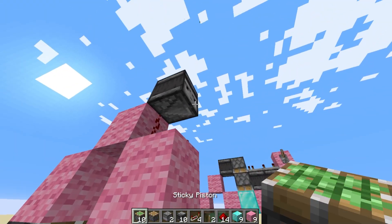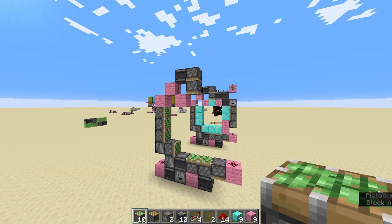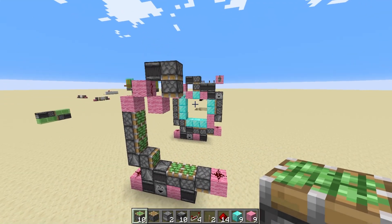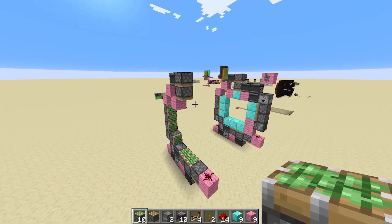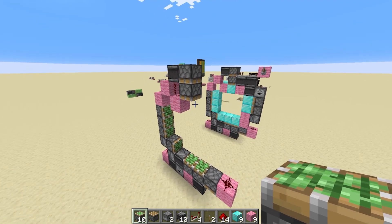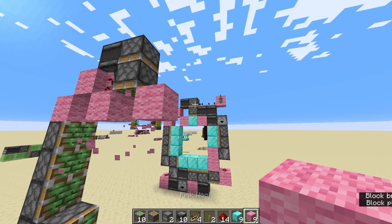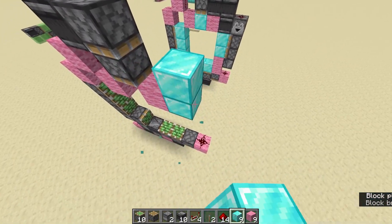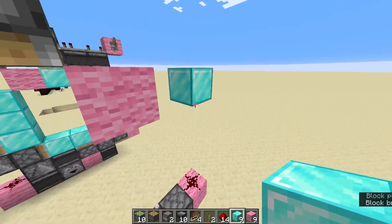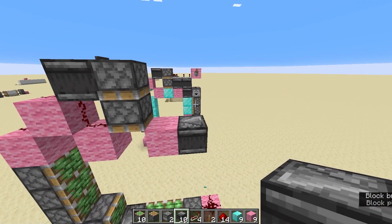And then from here, we are going to put two sticky pistons on here, which is a double piston extender. And then from there, we just need an observer. We'll put in our pink block here, and then a temporary block, and then we are going to have an observer facing into that wall block.